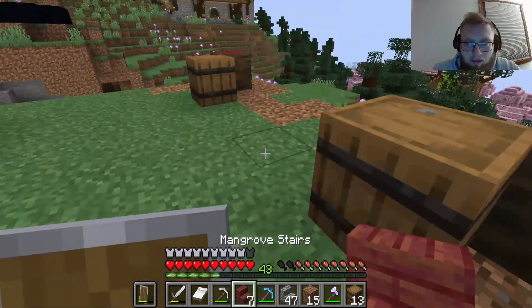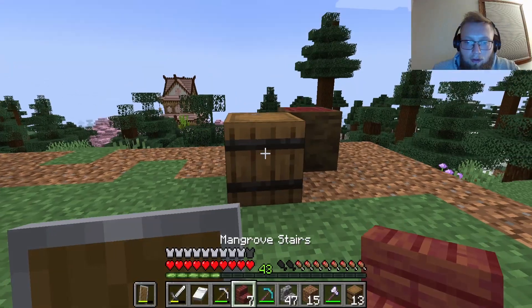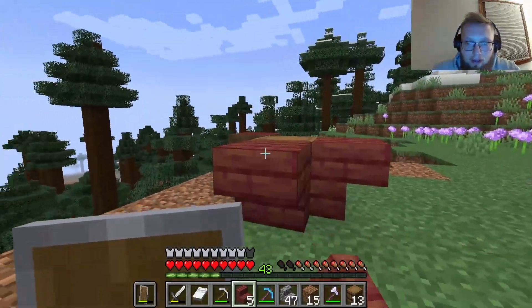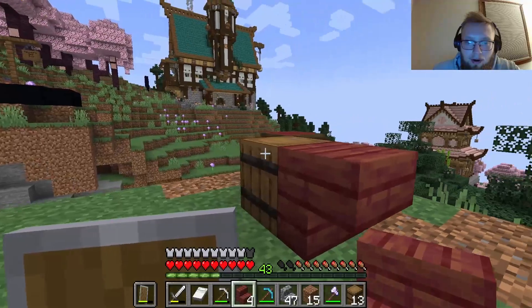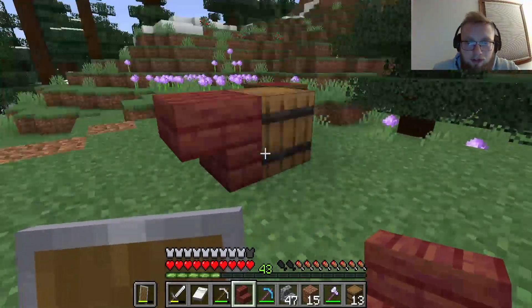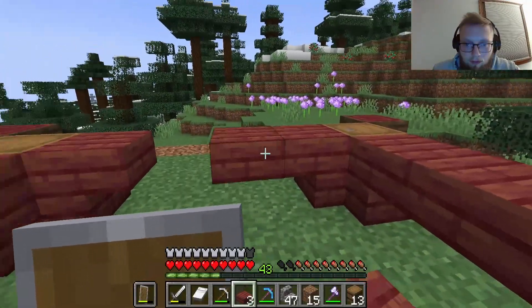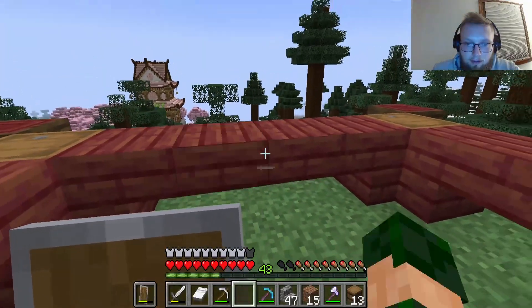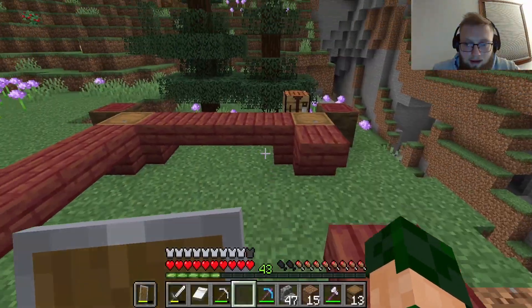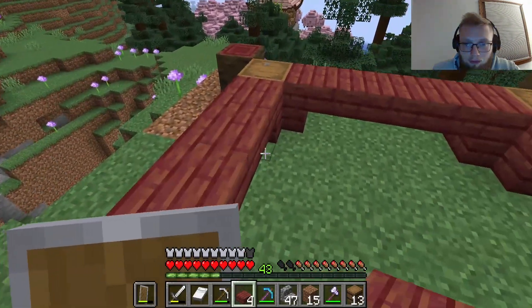Boom bam, just like this — not like that, come on, do it right. Everything's falling apart! We go here with the bamboo trapdoors — why? Because bamboo is new and I want to use it. Going up the sides. I need eight — walls don't follow the same rules as other things.